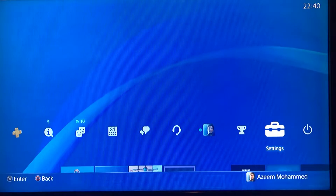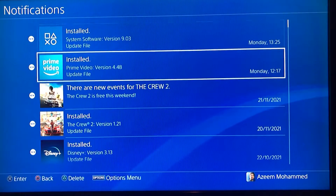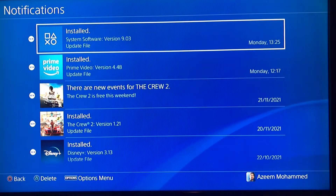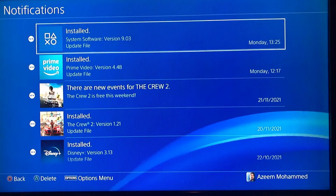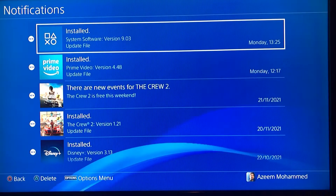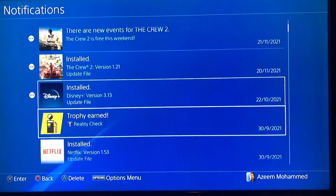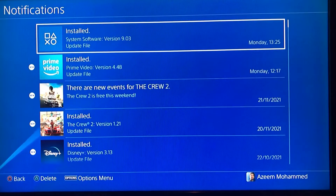And that is it — that's your system software update. You will see all the notifications down here showing what's been installed. As you can see, I've got system software version 9.03, which was updated on Monday at 1:25, and it shows that it's been installed. All your dates will be in the notifications column.